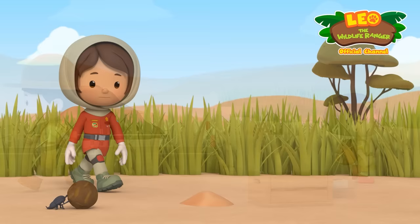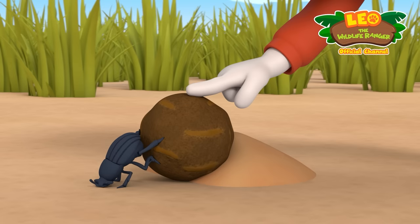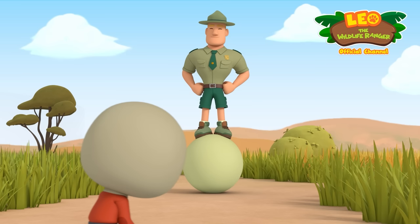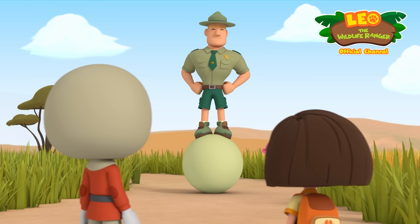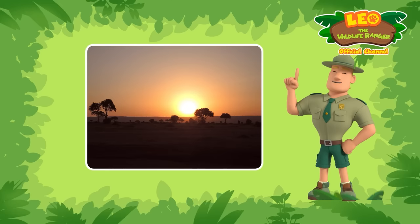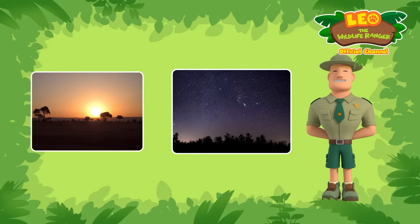Leo notices a silly beetle trying to go over an obstacle instead of around it. He offers to help. But Ranger Rocky appears and explains that dung beetles are actually very good at navigation! It's okay for them to walk butt-first — they don't navigate using landmarks. Instead, they navigate using the sun during the day, and the stars at night, just like sailors used to do in the past!